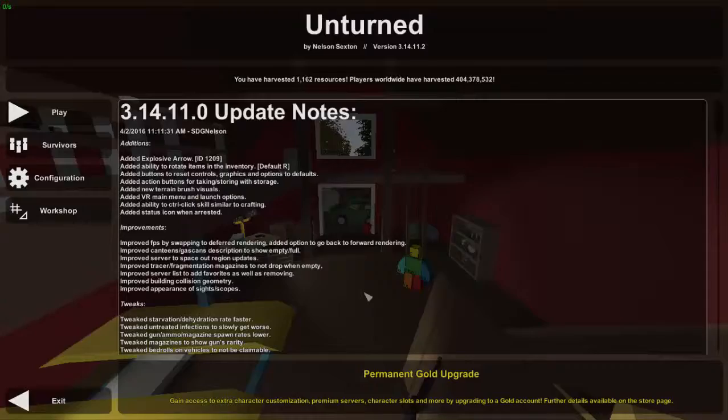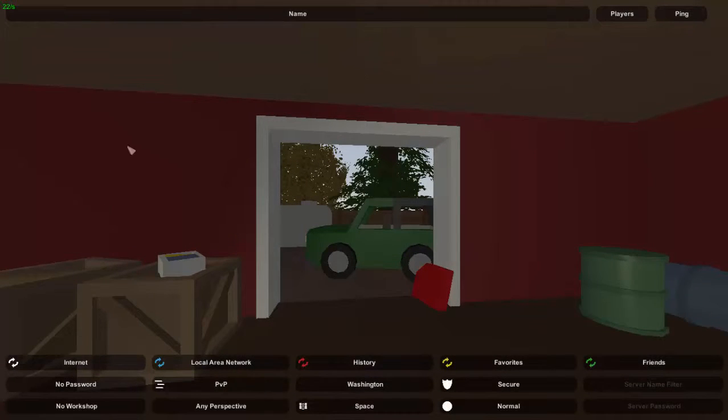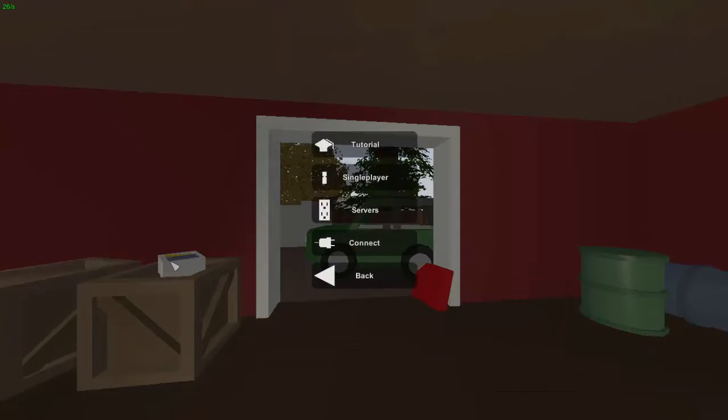Now there are only two more changes. If you go to Servers and look at Internet servers, there is now an option to favorite them from outside a server. If you see a server that you know you like and forgot to favorite it in-game, you can just click on one of these stars and it'll automatically add it to your favorites list. You can also click again to unfavorite and it'll disappear from your list.